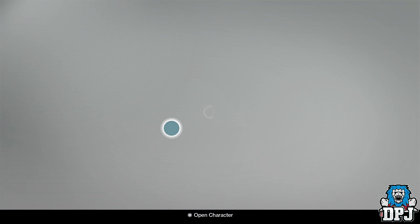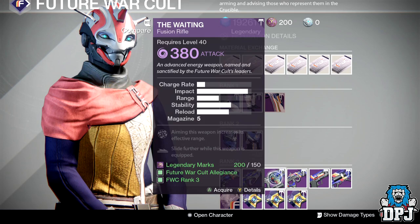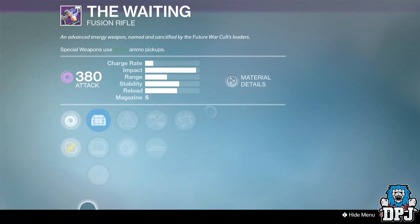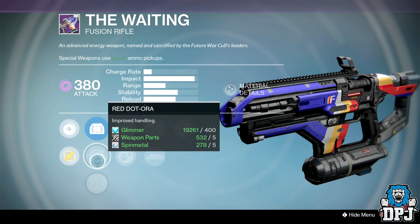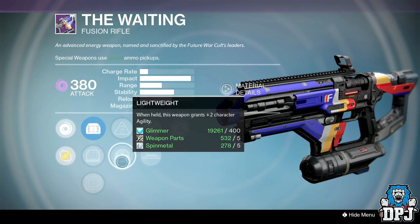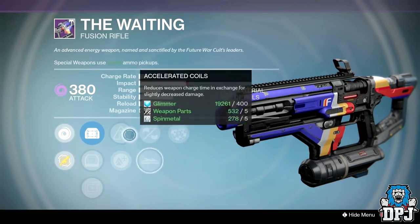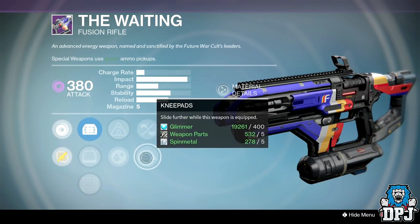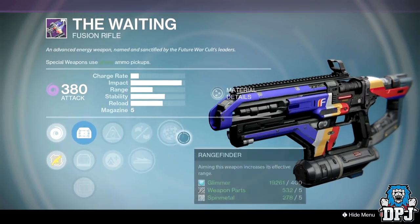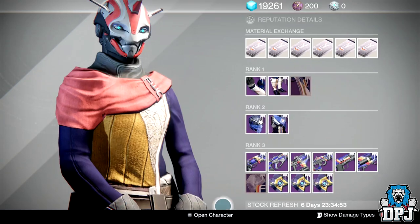The Waiting fusion rifle: sights are OEG, Red Dot ORA, and MD Reflex. Perks are Accelerated Coils, Lightweight, Knee Pads, Smallbore, and Rangefinder. Accelerated Coils, Knee Pads, and Rangefinder — not too bad. But does anyone slide while using a fusion rifle? I don't think I've ever seen that.